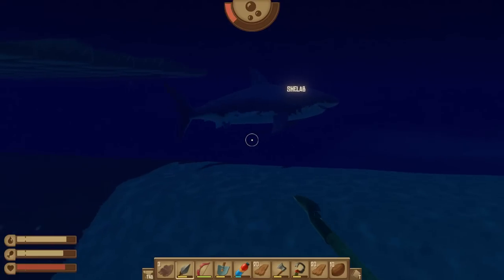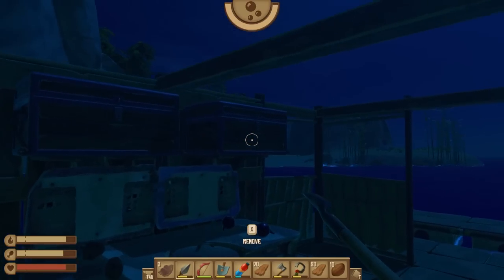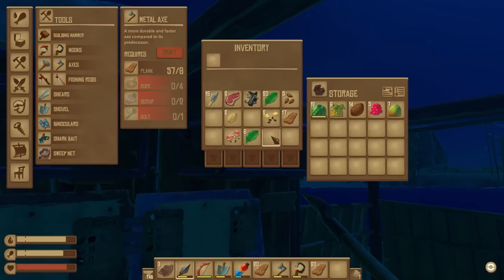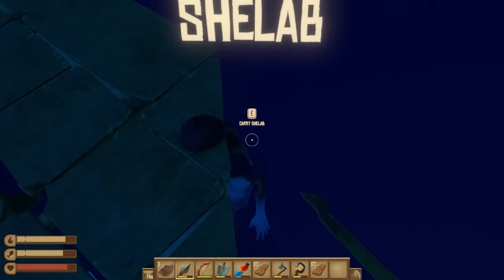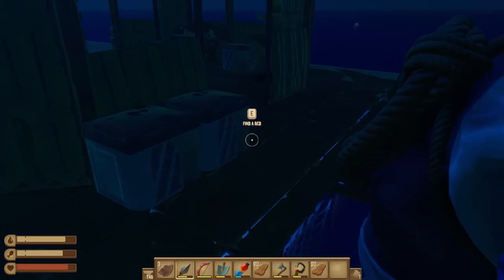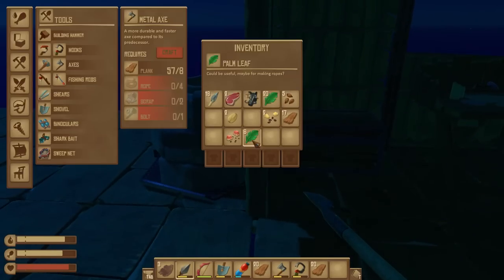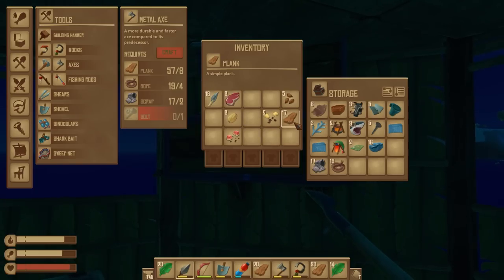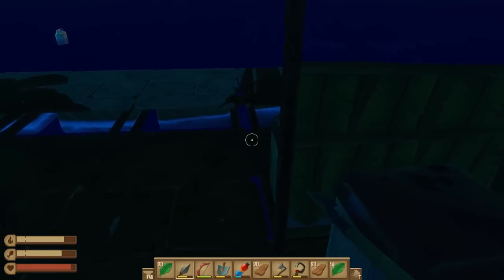I'm going to get through this spear quite quickly but this seems to be the best way of dealing with the shark. I need to go and drop things off — I'm incapacitated! My water ran a bit low so I was struggling to get back on the raft and he bit my bum. That was an easy rescue.